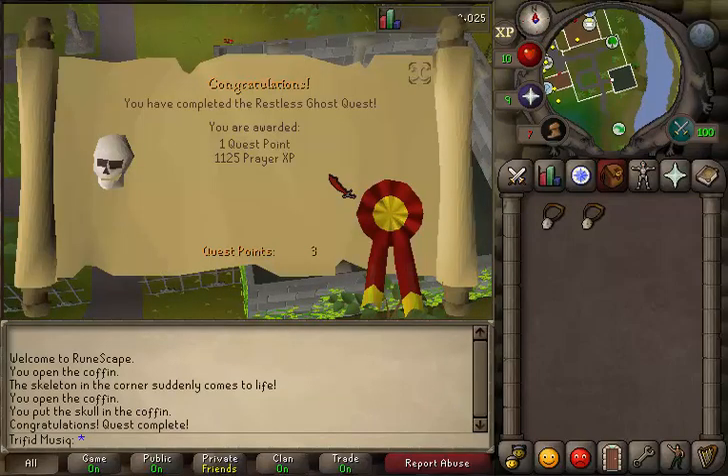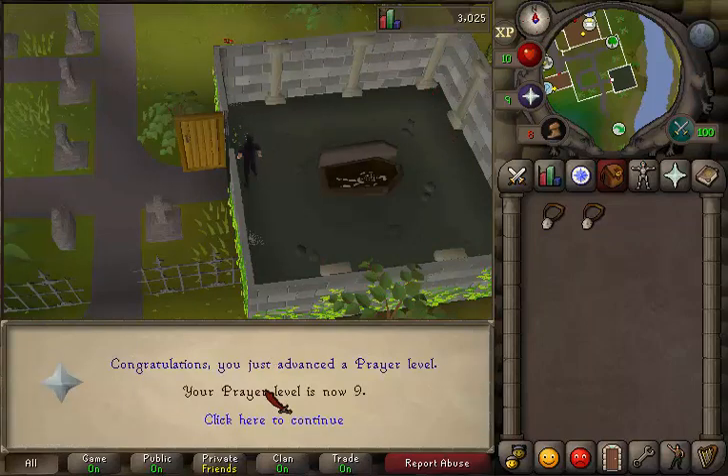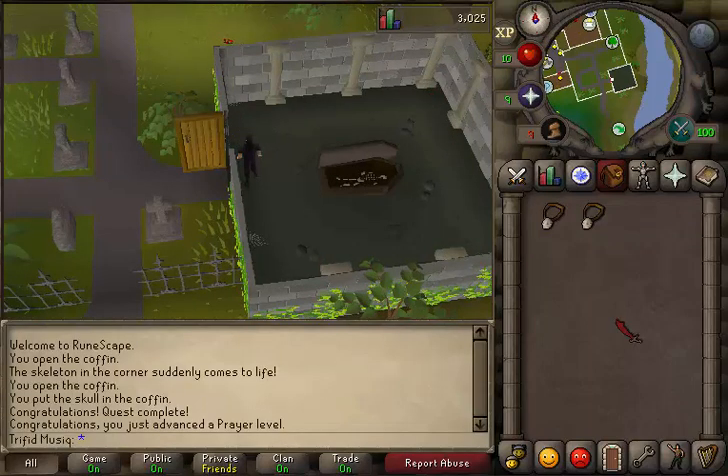For everyone else, just use your skull on the coffin and you will see a cutscene. Congratulations, you have completed the Restless Ghost quest. You are awarded with 1 quest point and 1,125 prayer experience. This was my guide on how to do the Restless Ghost quest. Subscribe, rate and comment. Thanks, bye.